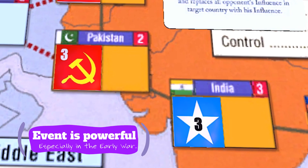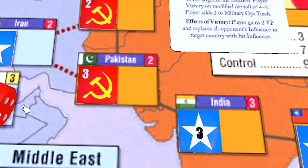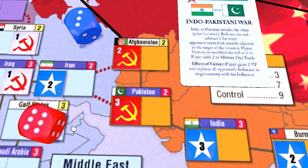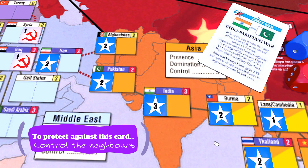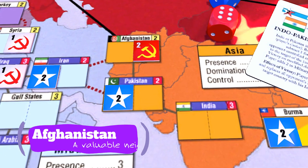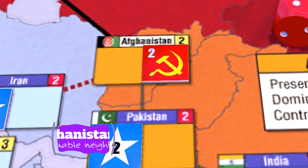This card can be a big deal early on in the game. The threat of having India or an over-controlled Pakistan flip to the other side is quite consequential, and some people joke that it always seems to work for your opponent but never for you. So in general, if you're going to play for control of that part of the board, you're going to want to not only take Pakistan and India, but their neighbors as well. A side effect of this card's existence is that Afghanistan becomes more attractive to control than it might otherwise be.